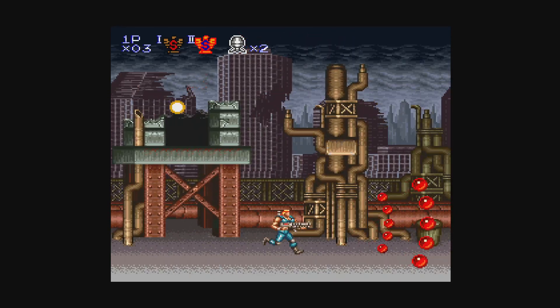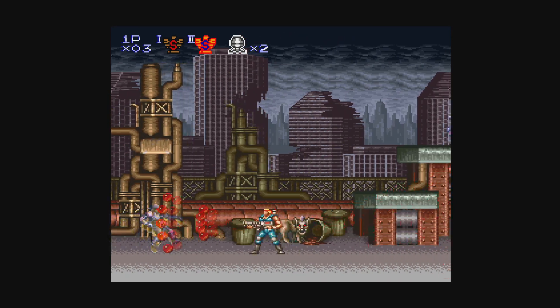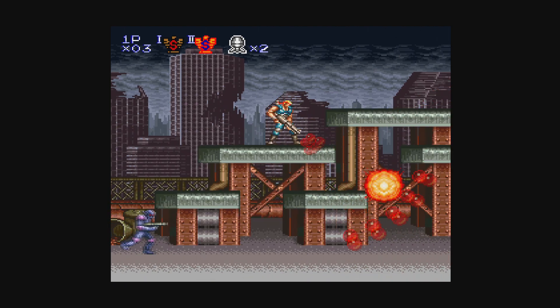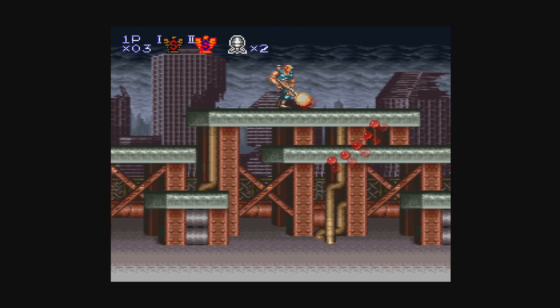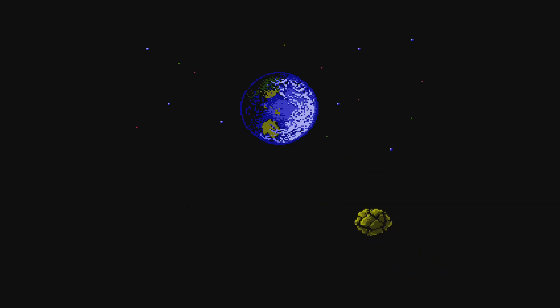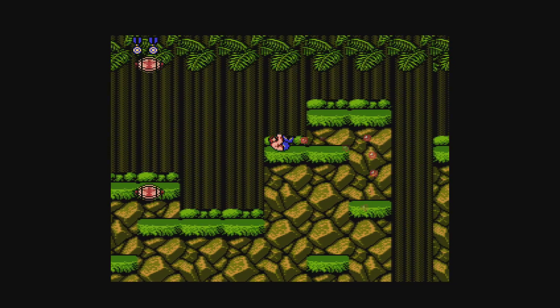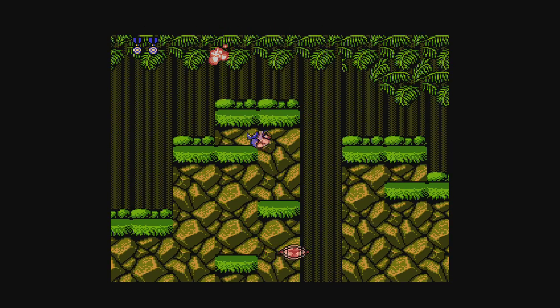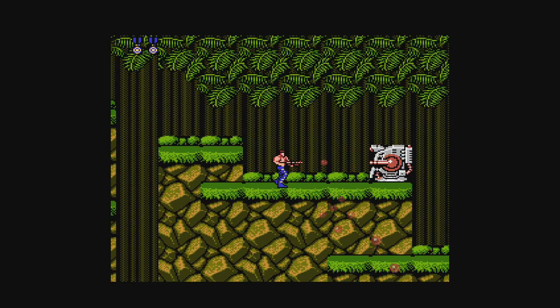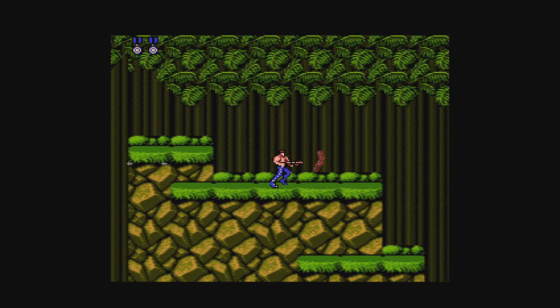Local co-op is available for all games except Operation C, and taking on Contra with a buddy is always a blast. No online multiplayer is available though. As for regional differences: the Famicom version of Contra was released one year after the North American version, so it has added features such as more aggressive enemies and bosses, some graphical flourishes like moving foliage, and an opening cinematic when starting the game.